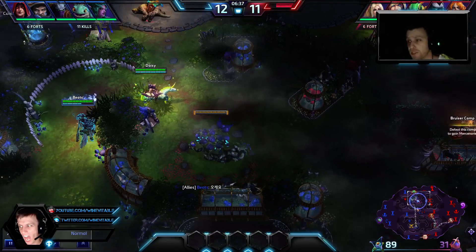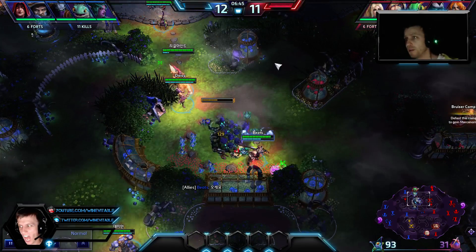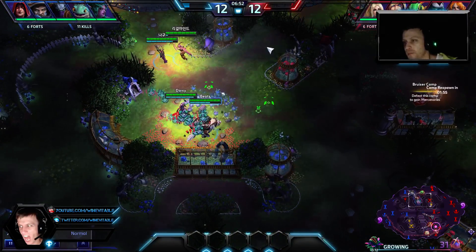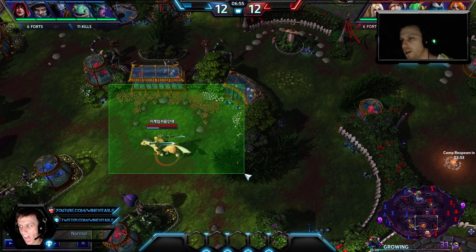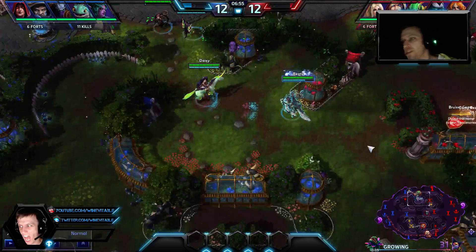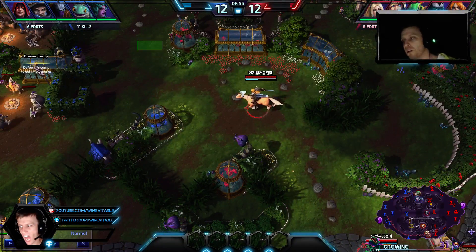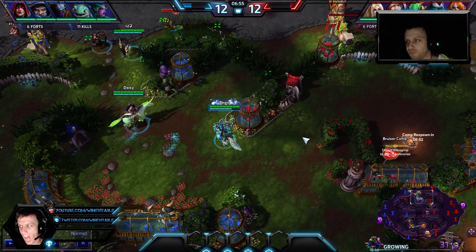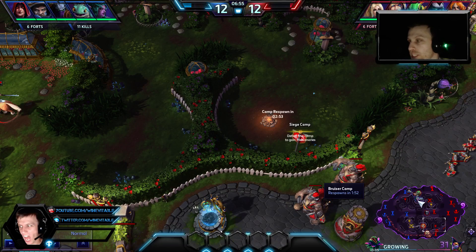As long as neither team is taking a terror, you don't lose anything. The only thing you don't want is the other team taking both. When one team takes a terror, ideally you rotate to the other side of the map and take that one before the other team can react. Red was down three heroes, so their best option would have been to wait in the bushes and jump blue when they tried to take the other terror. Instead, they made the decision to go for giants — which brings us to the final point of part one.